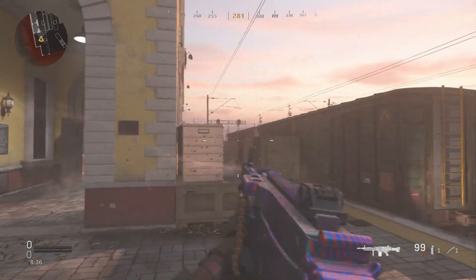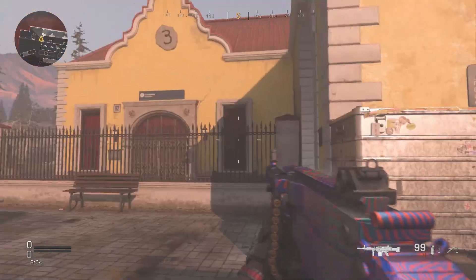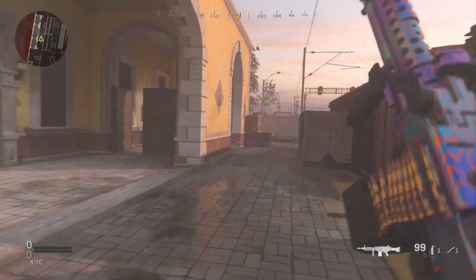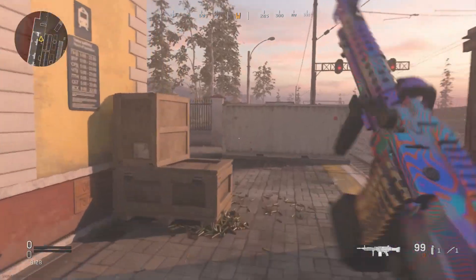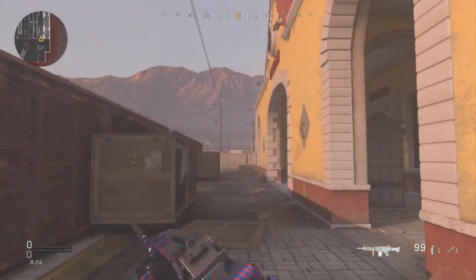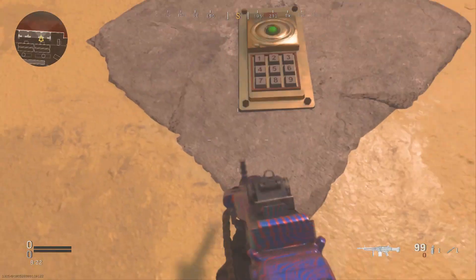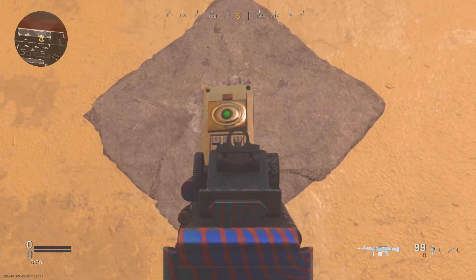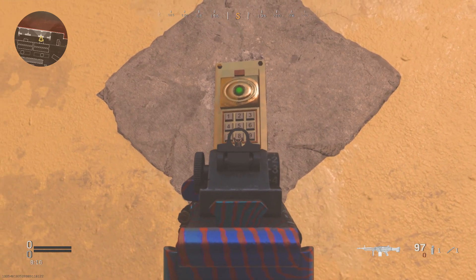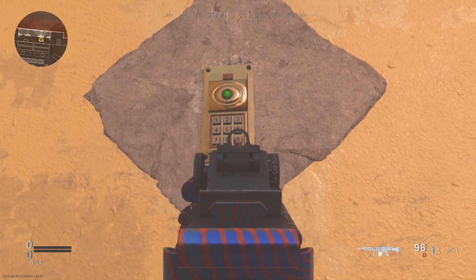It's a cool little Easter egg in the game. You've got the code: three, seven, eight, nine, four. You want to run over to the keypad that was hidden behind one of the panels and enter three, seven, eight, nine, four.